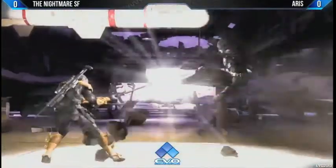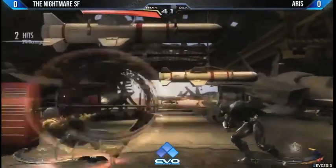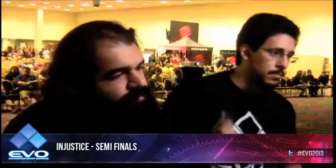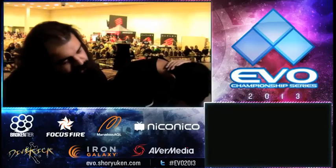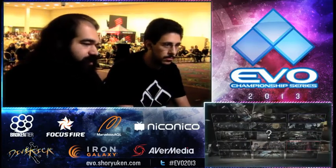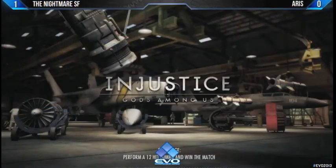Nightmare has more meter in this situation. He'll probably end up winning this clash right now, taking him down to almost a pixel — about 3% health. Then he gets a trait into his batarangs. Man, that was a high-speed match. Both guys were just going at it. That was really good. You'd have Eris shooting bullets, Batman throwing out bats at the same time — these guys are just going all in.